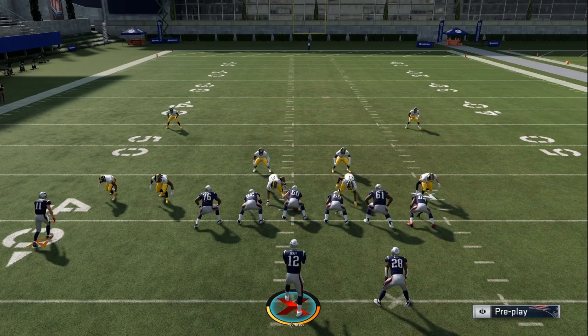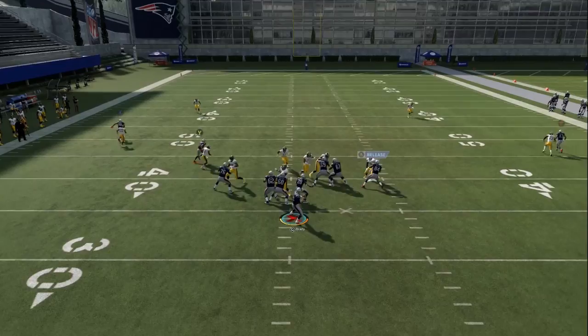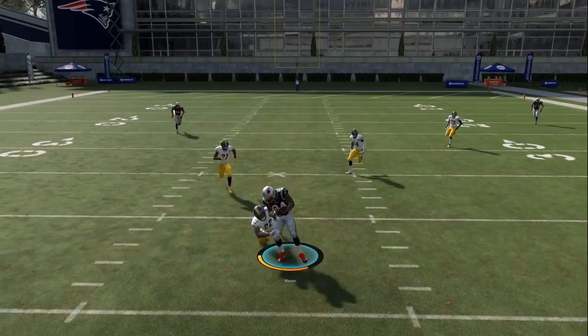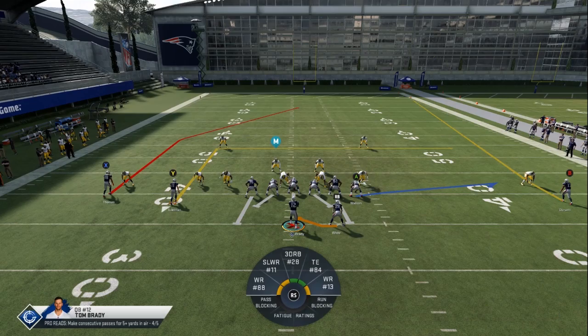Number three on our list is using tight end delay hot routes. In Madden 20 there's a new mechanic where you can block your tight end with a delayed route and then have him go down the field once you release him. If you look at this tight end on this play, you'll see he's got a blue route — the blue route indicates a delay. You're going to see him block, and then you can release him by pressing his button and pressing it again to get the catch up the field. That was the delay fade. His icon is the A button, so you press A and then when you want to throw it to him you press it again.